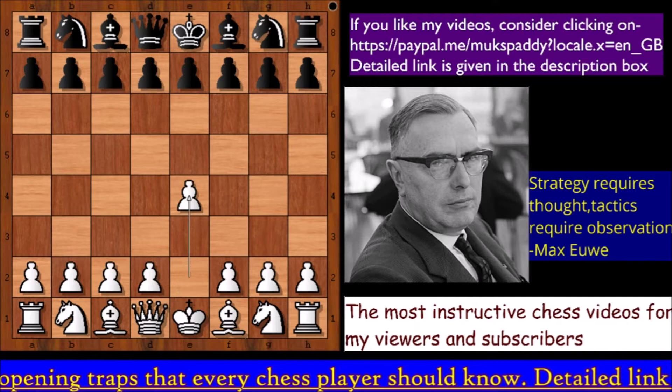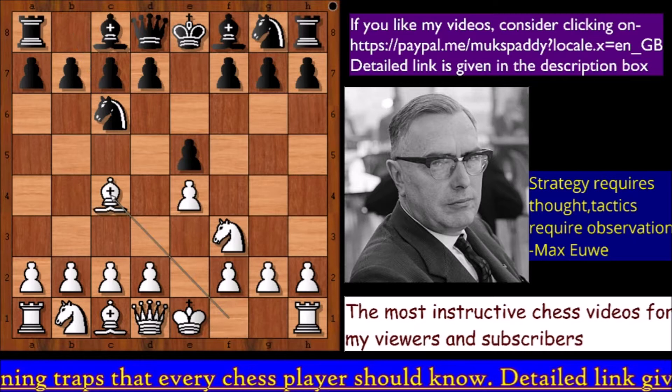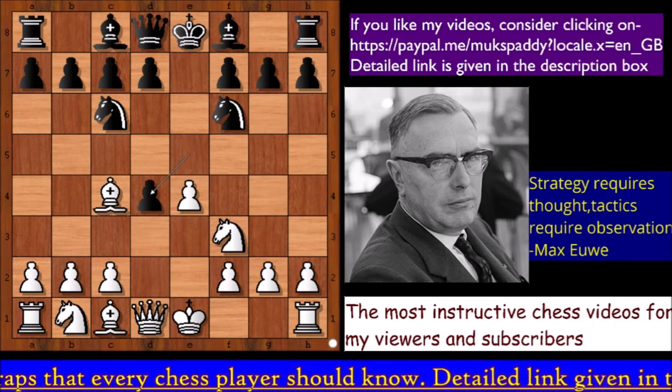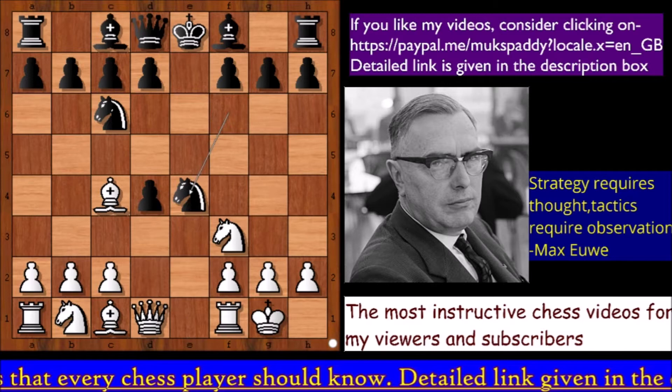Max Euwe had the white pieces and he started with e4 e5, Knight to f3, Knight to c6, Bishop to c4, Knight to f6 — the Two Knights Defense. Then d4, a very sharp strike in the center. After e takes on d4, Euwe castled kingside.